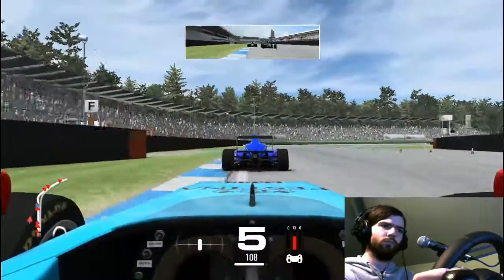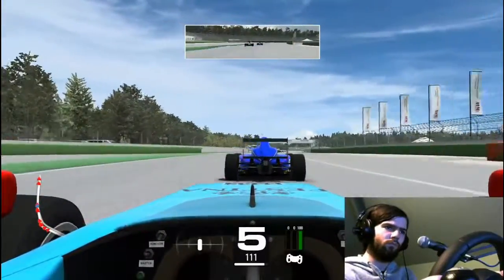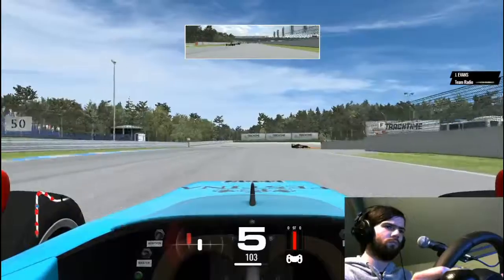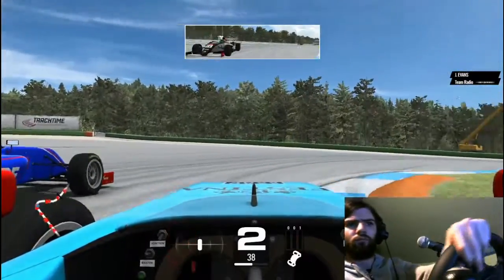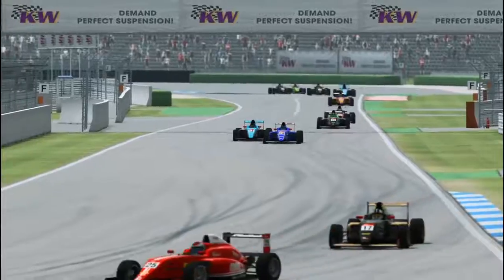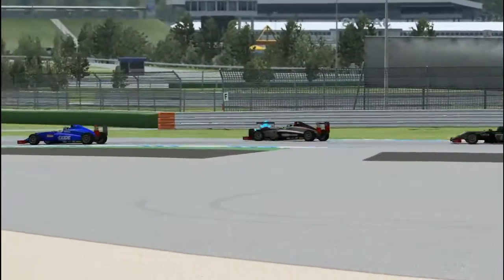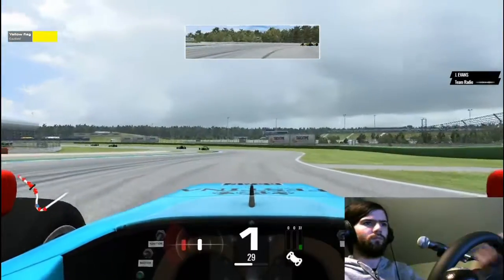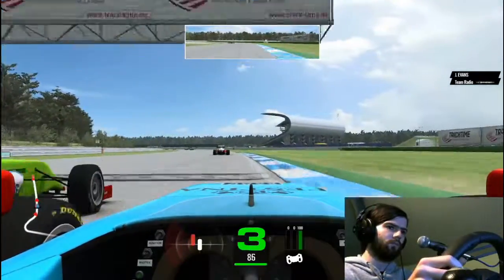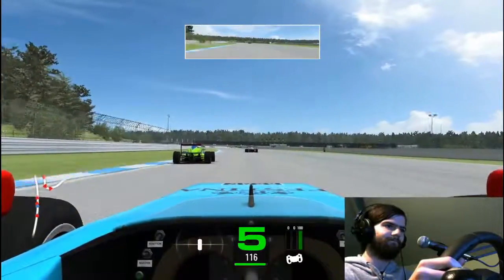Here we come on to lap two — lap one incident free in a rookie lobby, it's a new record! But of course this is a rookie lobby so on lap two we'll get punted. And indeed, that's me and the dark blue car fighting there. We go tight onto the apex and the guy behind just bulldozes straight through us. Possibly a bit of karma for me from last week — I accidentally did something very similar.